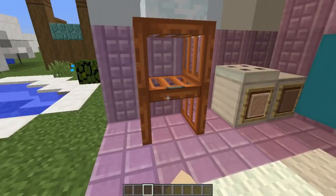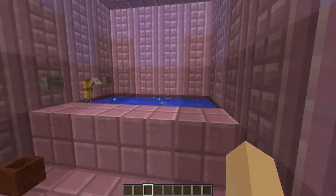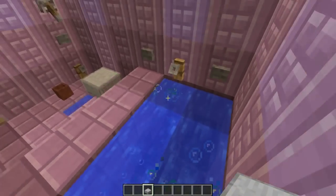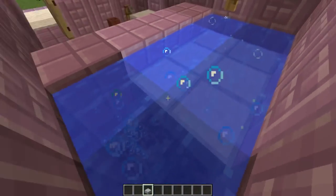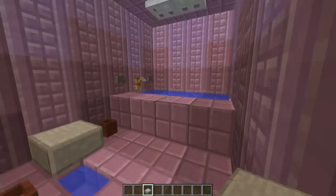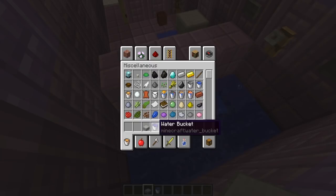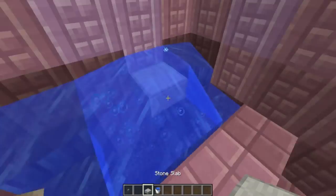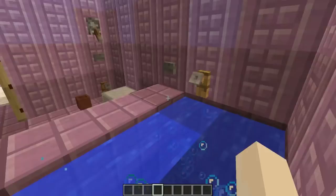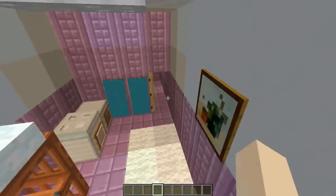Inside the bathroom I have a bubble bath. It's very simple — all you need is soul sand at the bottom and you'll just bubble up and down. If it's too much, you can put some slabs on top and you'll still get some bubble particles through. You don't want to use magma blocks because magma will pull you under and you may drown. Just use soul sand to get that really cool bubbling effect — it's quite fun looking with the little bubbles going up and down.